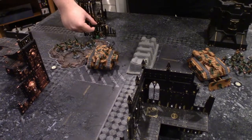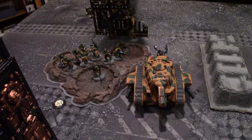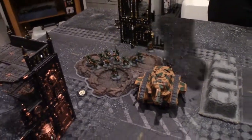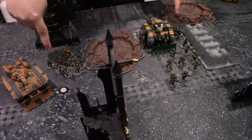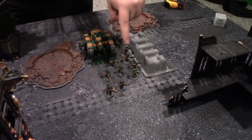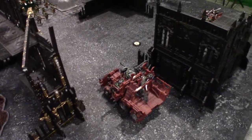In the shooting phase, orders go out. The first company commander gives Move Move Move to one squad and passes it through the Vox network to a second squad. He then gives First Rank Second Rank Fire to the third squad, allowing them to put shots into whatever comes out or the Truck. The two squads with Move Move Move then advance.